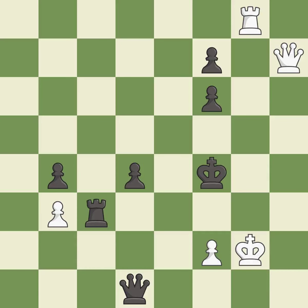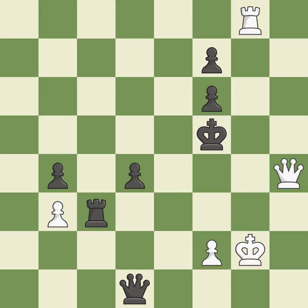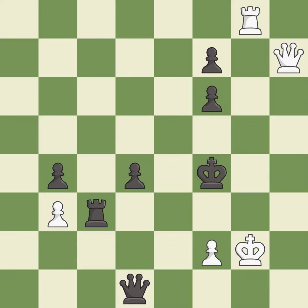This evades the check from the queen — this is the only good move. This creates a threat to win a pawn — this is the only move that works. A pawn that was being attacked and had no defenses is now protected. This threatens to win a pawn — this is the only good move. This steps away from the checking queen — this is the only move that works. This creates a threat to win a pawn — this is the only good move. This defends the attacked pawn — this is the only move that works. This threatens to win a pawn — this is the only good move. This evades the check from the queen — this is the only move that works. This creates a threat to win a pawn — this is the only good move.